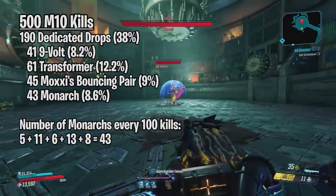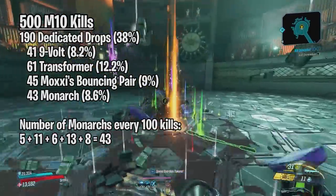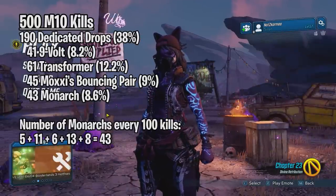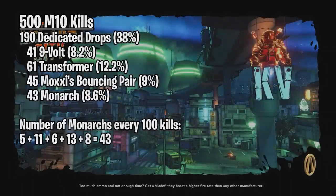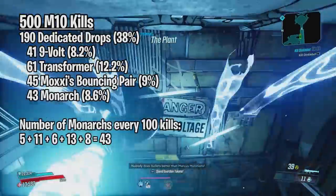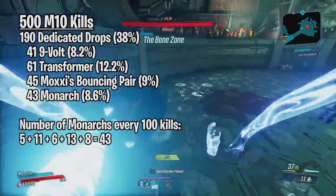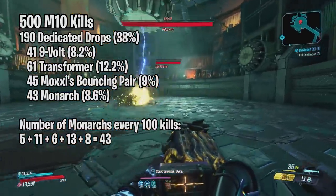As you can tell, the lowest was a 5% drop rate and the highest was a 13% drop rate. This is the exact reason why I farm bosses 500 or more times — it is the only sure way to get accurate results. If I only farmed him 100 times and got 5 like I did at the start, I would say the drop rate is 5%, but that would not be accurate. Because in probability, the more trials you do, the closer the empirical probability will be to the theoretical probability — where theoretical is the actual chances of the drop rates, and empirical is the outcome based on actual experimentation. In theory, if I farmed Killavolt 10,000 times, my results should be even more accurate.